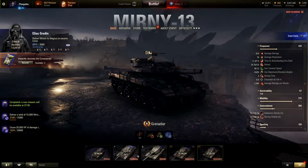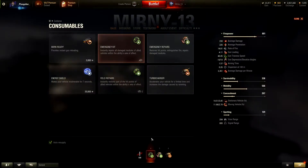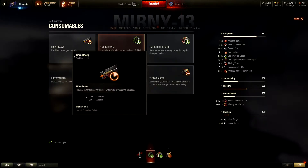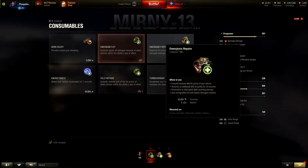Now that we see the tanks, let's go ahead and take a look at the consumables. You have the Born Ready, which provides instant gun reload. You have the Emergency Kit, which will repair your modules. You have Emergency Repairs, which will heal crew members, extinguish fires, heal your tank itself, and repair damaged modules.